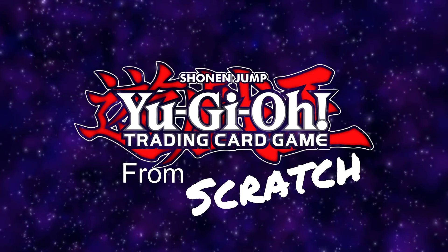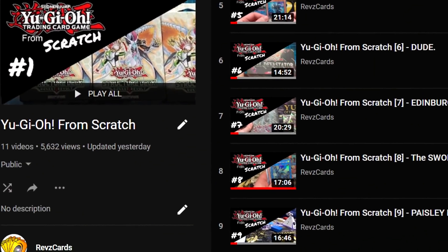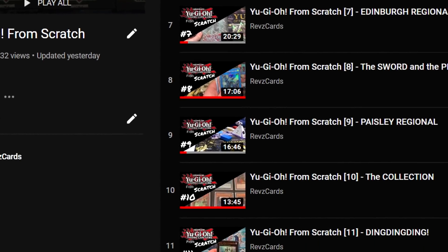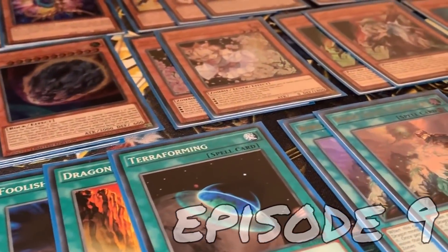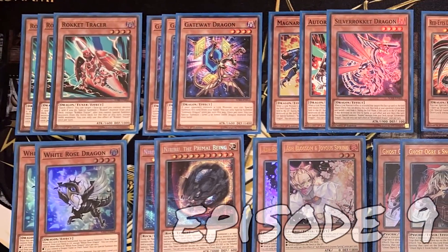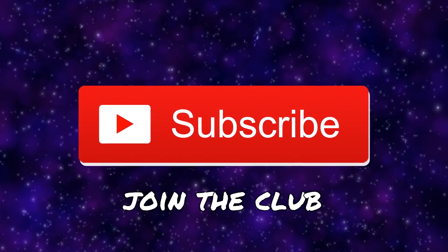So you're going to be here for one of two reasons: either you watch Yu-Gi-Oh from Scratch, or you're just looking for a Dragon Link combo. If this is your first time here, hello, welcome. I run a show called Yu-Gi-Oh from Scratch where we're building a competitive Dragon Link deck using just sealed product. The deck's coming along nicely and the bulk of this video is pretty much going to be theorizing the plan going forward. Before we get into any theory and for ease of access and future reference, we'll jump into the combo now.